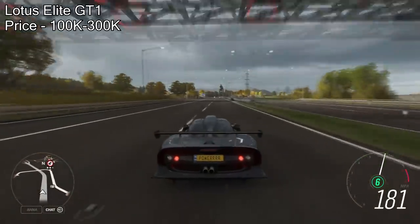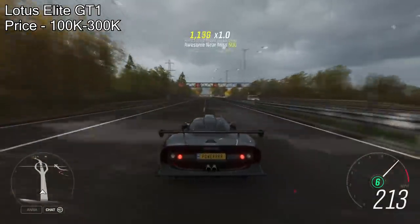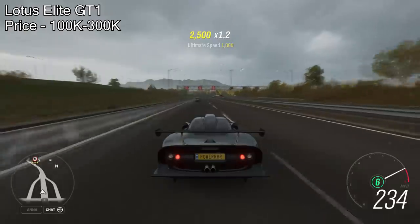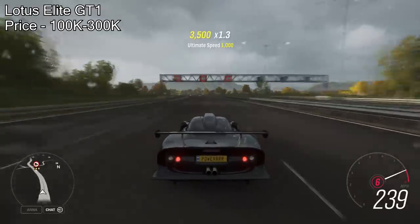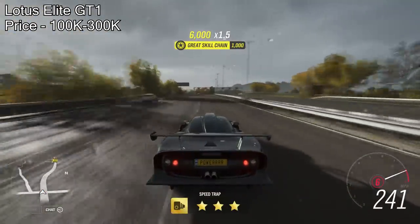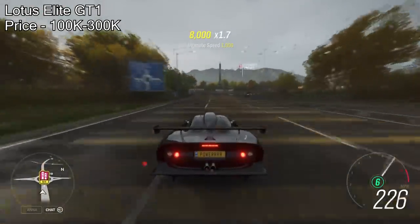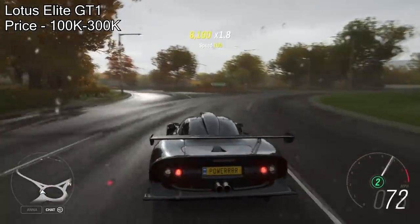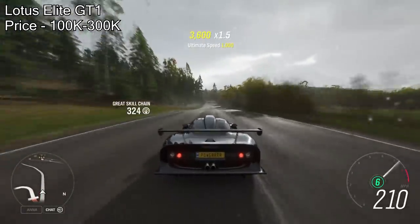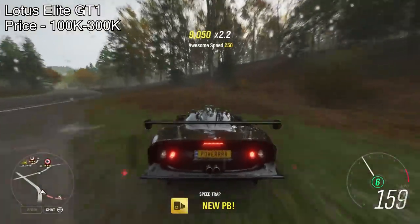Coming in at the number nine spot is the Lotus Elise GT1 — I think that's how you say it. This car is actually a barn find car, so technically you can get it for free. However, if you want to buy it off the auction house, there are plenty on there and you'll have to spend about 100,000 to 300,000 credits. Worst case scenario, this will cost you 300,000 credits, and it is insanely quick. Fully upgraded with even the default stock engine, it will pull just under 1,100 horsepower, and the handling is also impressive. So this is another car where you get decent handling as well instead of it just being a straight-line drag car.